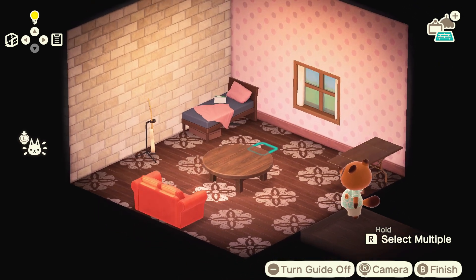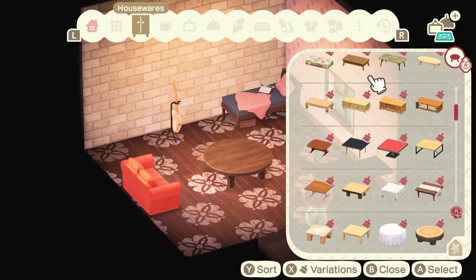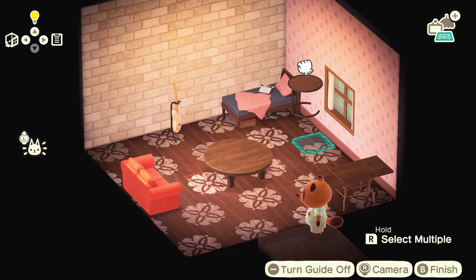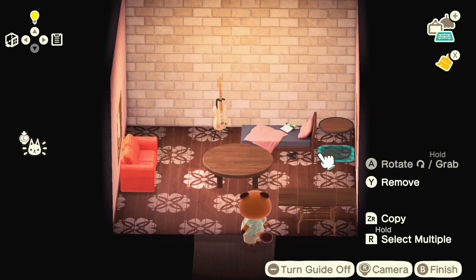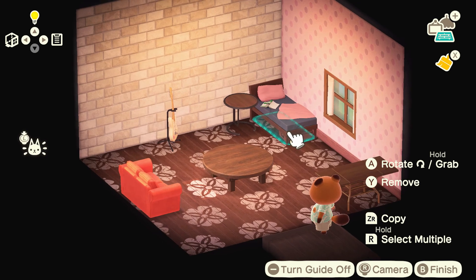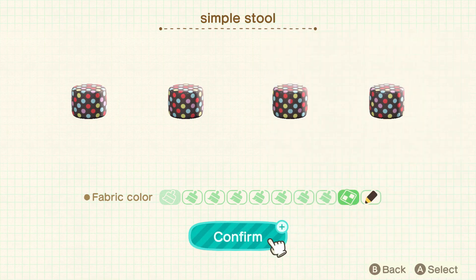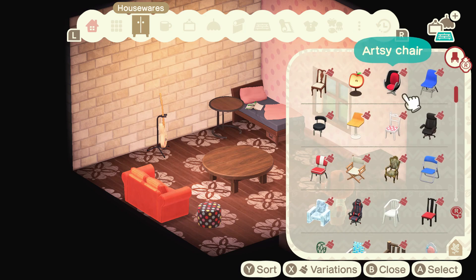One thing I really missed from New Leaf was the big flower flooring she used to have — it's quite iconic and cool. To recreate that feeling, I gave her the dark wood flowery flooring and a big sakura cherry blossom rug in the middle, which I think actually recreated that old flooring quite well. I went in blind with this build — usually I write down ideas or even draw out the home beforehand, but I wasn't sure what I was doing with Fuchsia's house. It turns out I ended up loving Fuchsia's house a million times more than Lyman's.